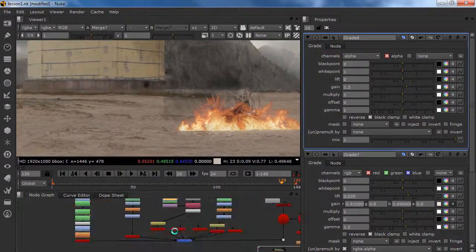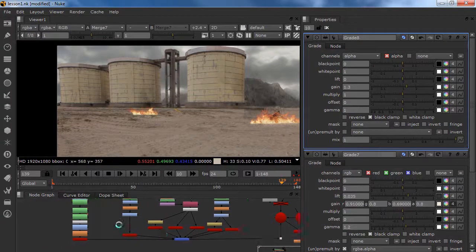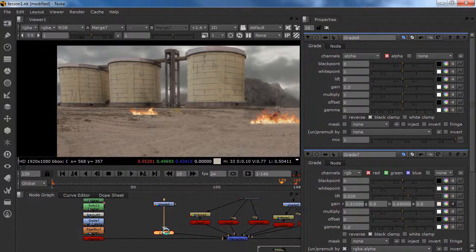I am going to use my same debris and put it in the back of this one. We don't have to copy the whole thing again — we can just copy our card. Plug it in here and merge it into your merge geo.